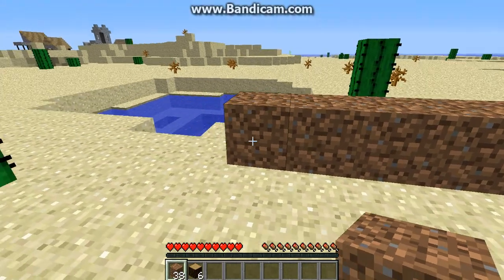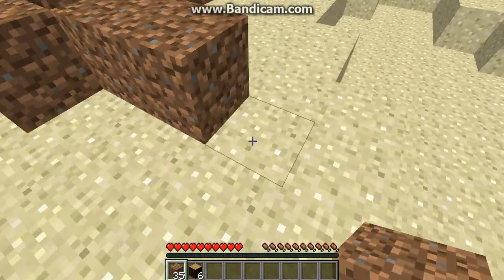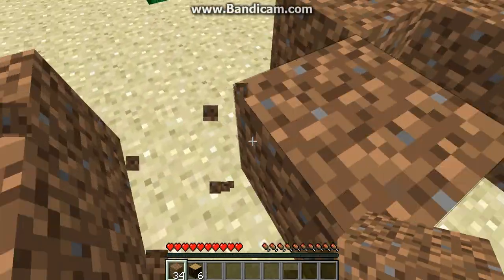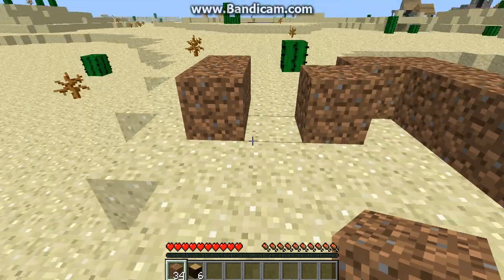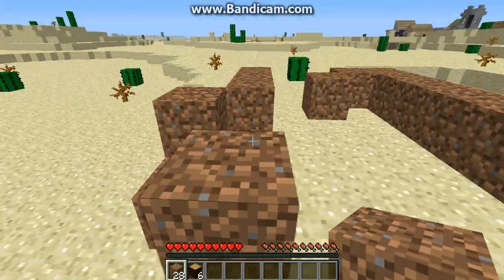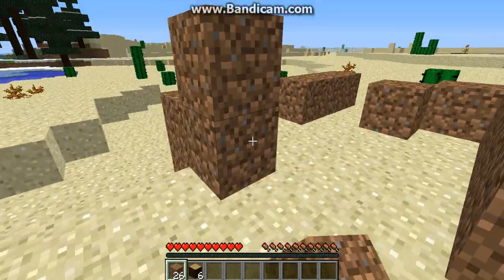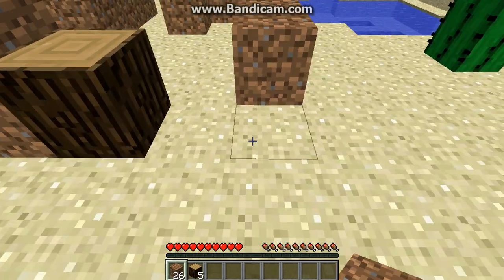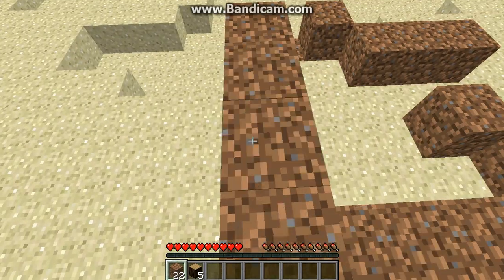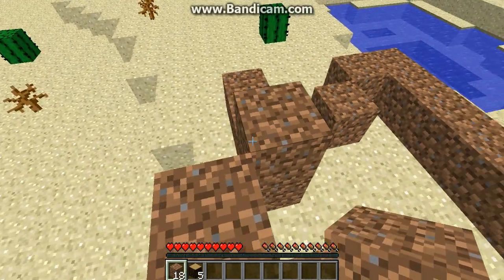One, two, three, four, five. Alright, so you want to make it sort of symmetrical — something like that. That'll be our door, and that can be our back door, or our side door if you will. Remember to put some wood in some places, just so it makes it look nice. Really good, I really like it.